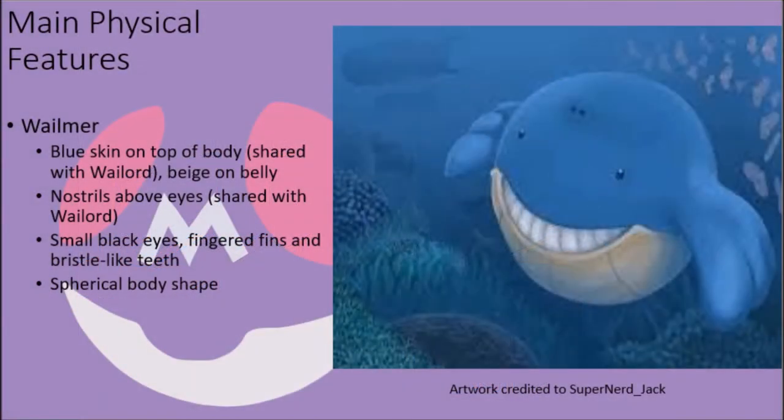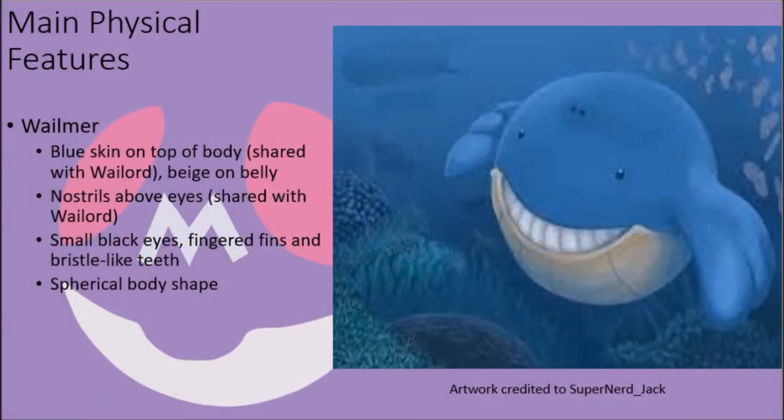As part of the Infraorder Cetacea, the members of the Whalemur family are classified as whales, and are noted for being amongst the largest of known Pokémon, even at a young age. Both of these creatures possess blue skin on the top halves of their body, and have nostrils located on the tops of their body, above their eyes.